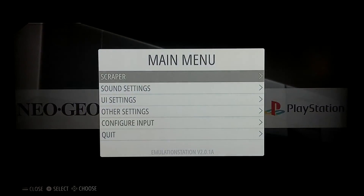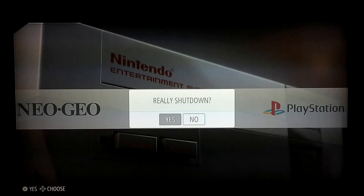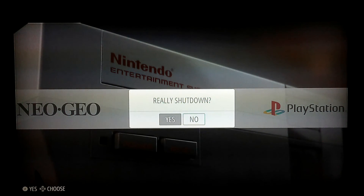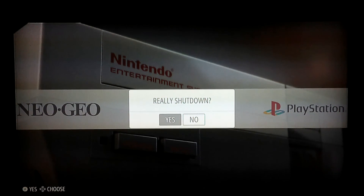To properly shut it down: go to Quit, then Shutdown System, and confirm yes. After that, there's a power switch located on the power supply wire — click that switch and you'll see the red light inside the motherboard turn off and you're good. Next time you're ready to play, hit the switch and it'll boot right back up into emulation station.